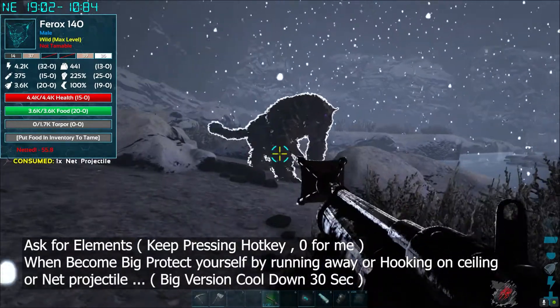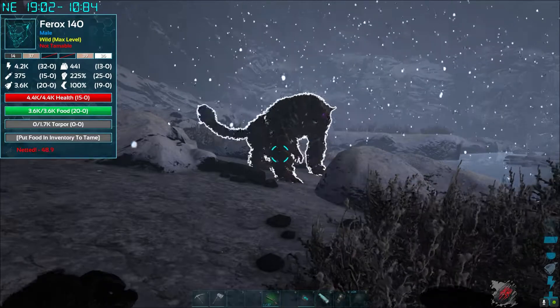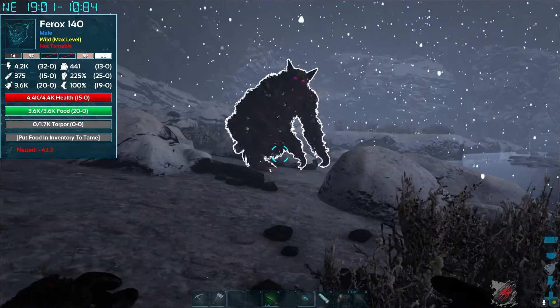The big version of the Ferox has a cooldown of 30 seconds, so we use the net projectile to pin it in place.